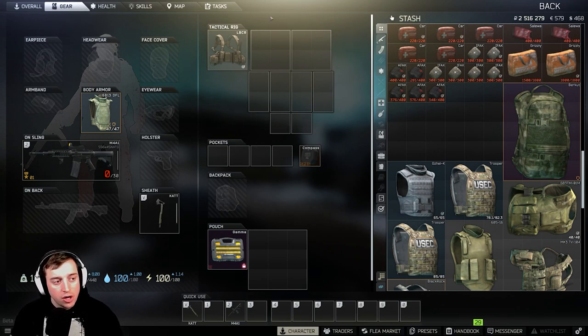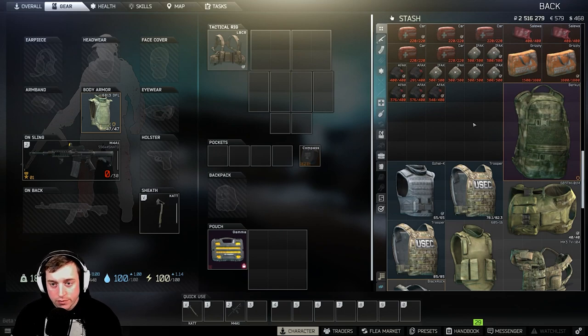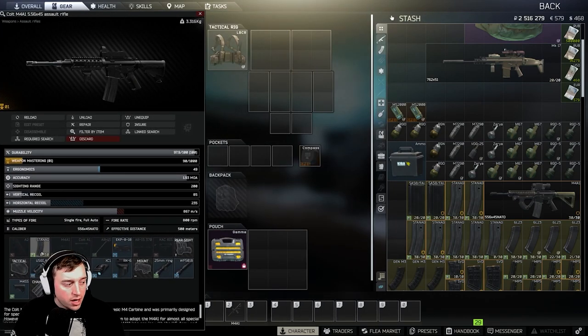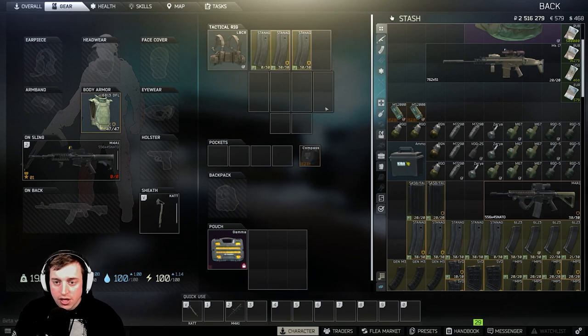Your rig is where you keep things you need to quickly access — meds, magazines. Make sure you have your stuff in your rig and your pockets; if you put something in a backpack you're not gonna be able to pull it out quickly. Now for magazines: you need to be able to reload. This gun says zero out of 30 — no bullets. I'll take it out. The magazines that say 30 out of 30 are the loaded ones. I'll Control-click those to get them into my rig.